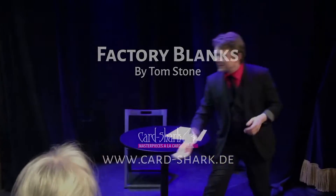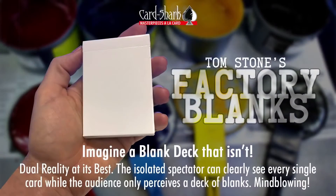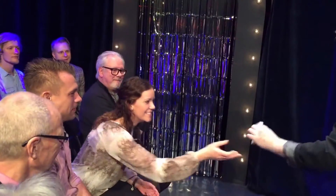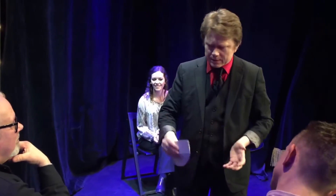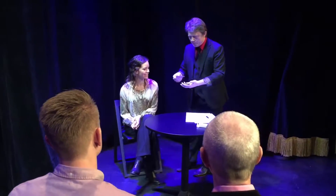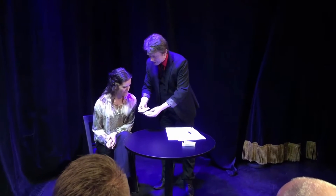Can you see what's on it? What it says? Yes. And it says? Factory blanks. Perfect. Come here. I'm going to explain to the people what this is. The thing about playing cards is they print grey first, and on top of the grey they print white, and then they print all the numbers and all the spots.